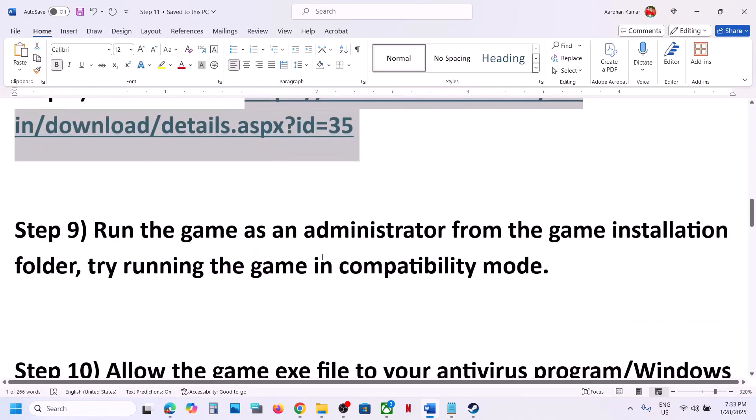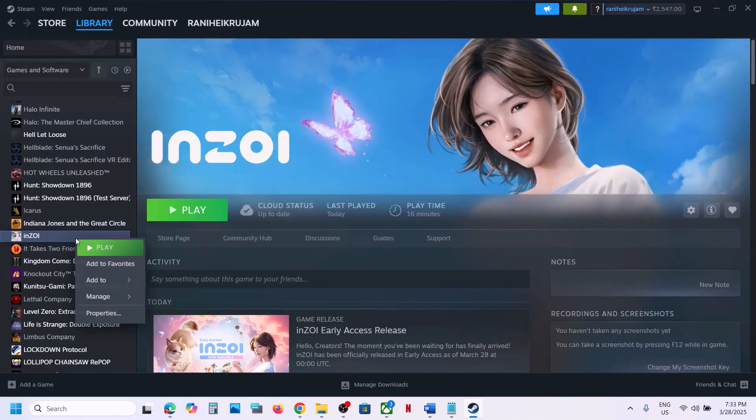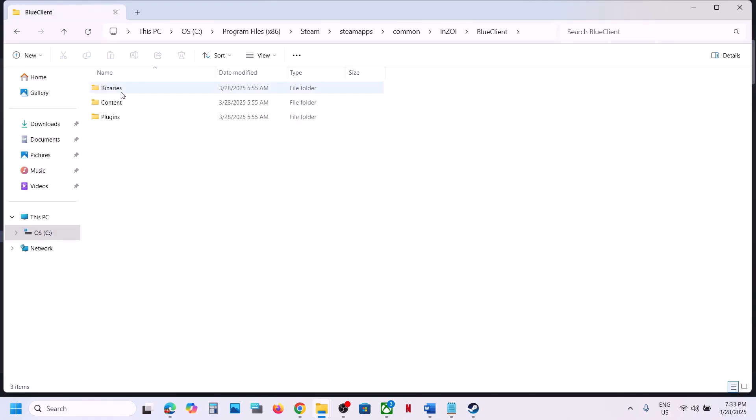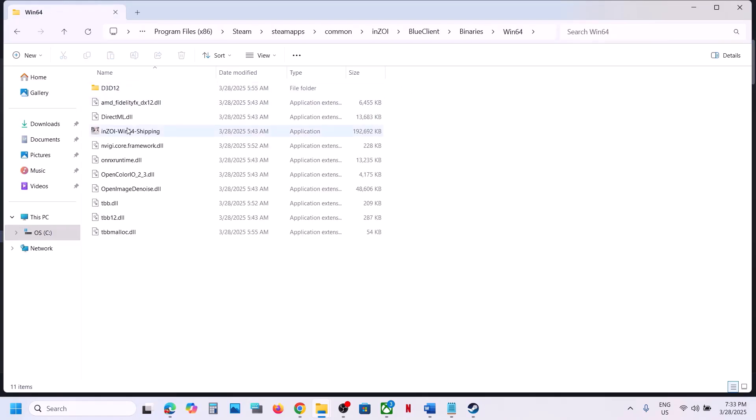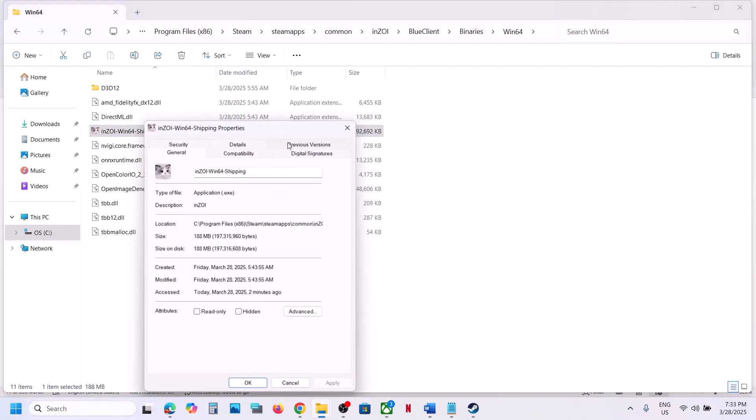The next step is to run the game as an administrator from the game installation folder. Go to Steam, right-click on the game, select Manage, then click Browse Local Files. Open the BlueClient Binaries Win64 folder and double-click the exe file to launch the game directly instead of through Steam — then check.